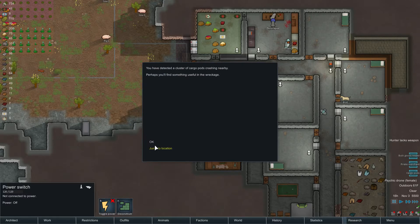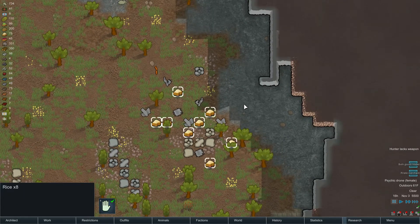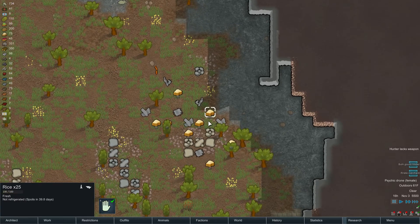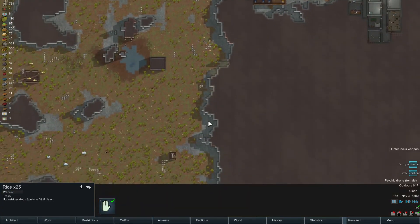Bulk goods trader — cargo pods. Please be food. Yay, food! So we got a lot of rice. I can't complain.